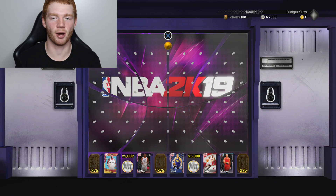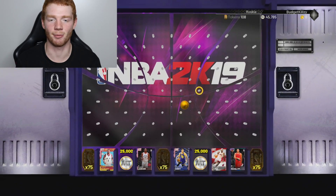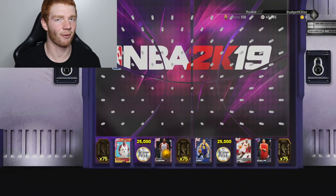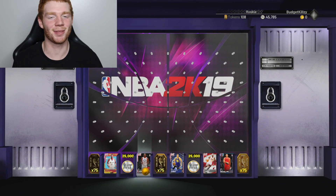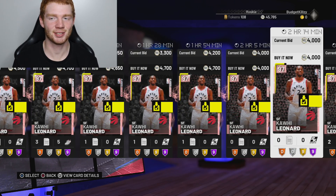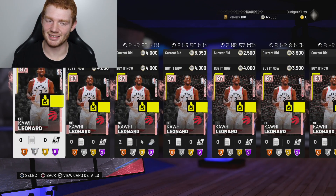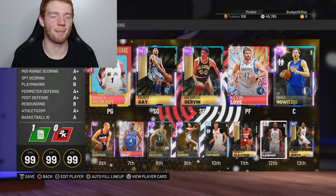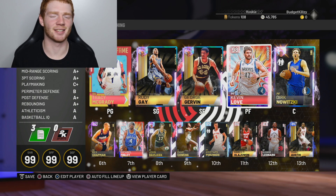We almost got that 25k but we got Kawhi Leonard - can't really complain with that because it's a 97 overall free pink diamond, probably going to go for like 10k. Wow, I did not expect him to go for 4k but that's how much he's going for - 3900 MT for this man. So just for now I'm going to run him at the back of my bench, and we've got 45k MT to try and upgrade some players.